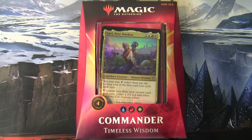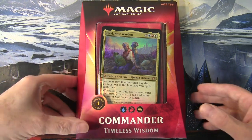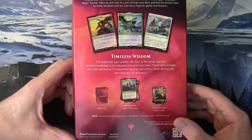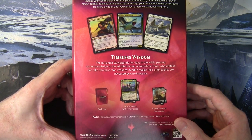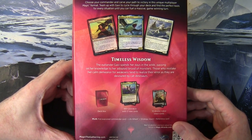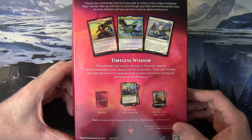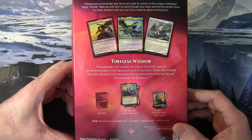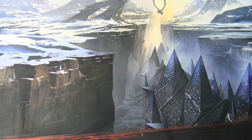The lead Commander is Gavi Nestwarden, and when we come to look at the regular sized cards we'll go through some of the abilities on here. The blurb on the back says: the Outlander Gavi spends her days in the wilds passing on her knowledge to her adopted brood of monsters. Those who mistake her calm demeanour for weakness tend to realise their error as they are devoured by cat dinosaurs. So this is going to be a cat-dinosaur deck.